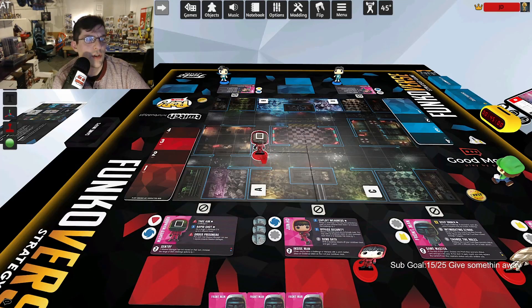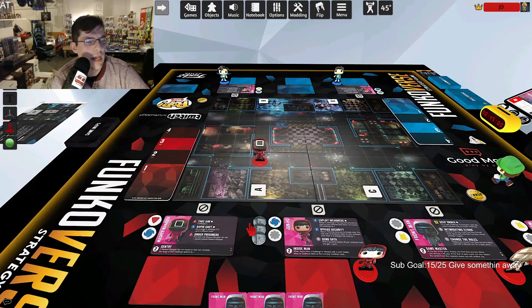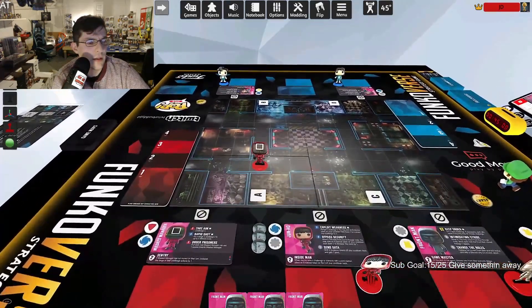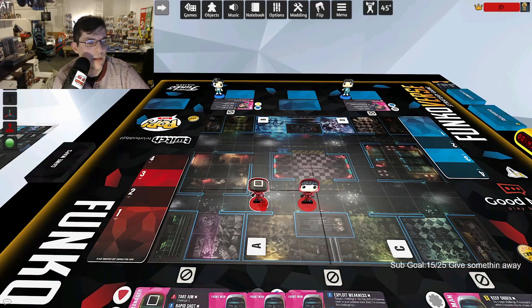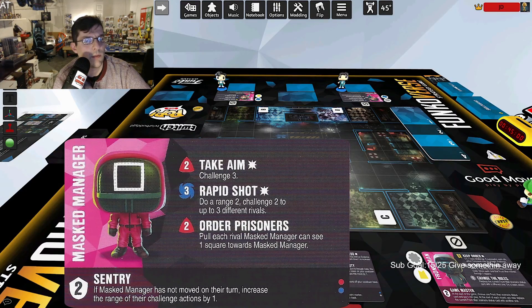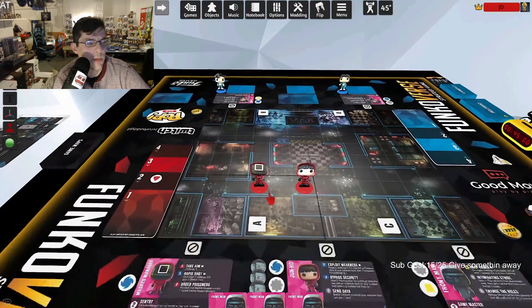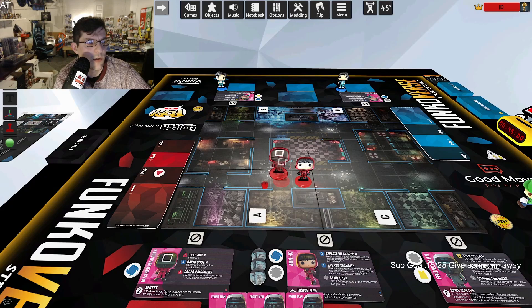So if you start your turn and don't move, you add one to all your challenges. They're normally one square away, so you can reach that extra space. Take Aim costs two red — you spend the red token and do a challenge three. You can move up and challenge three someone, or at range two with challenge three if you haven't moved, because of his trait.